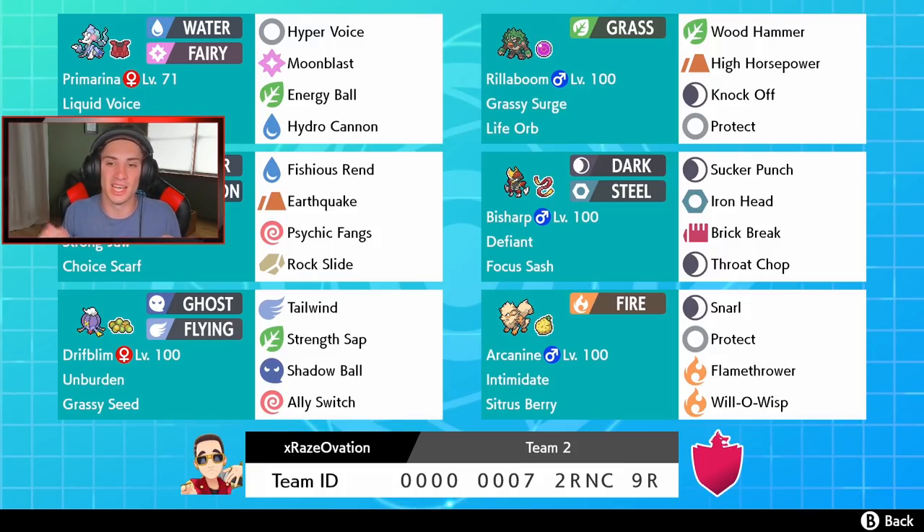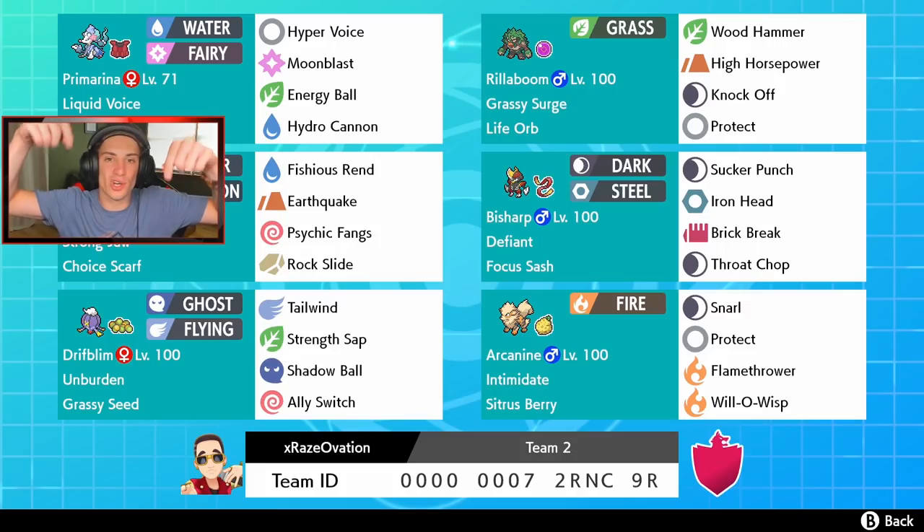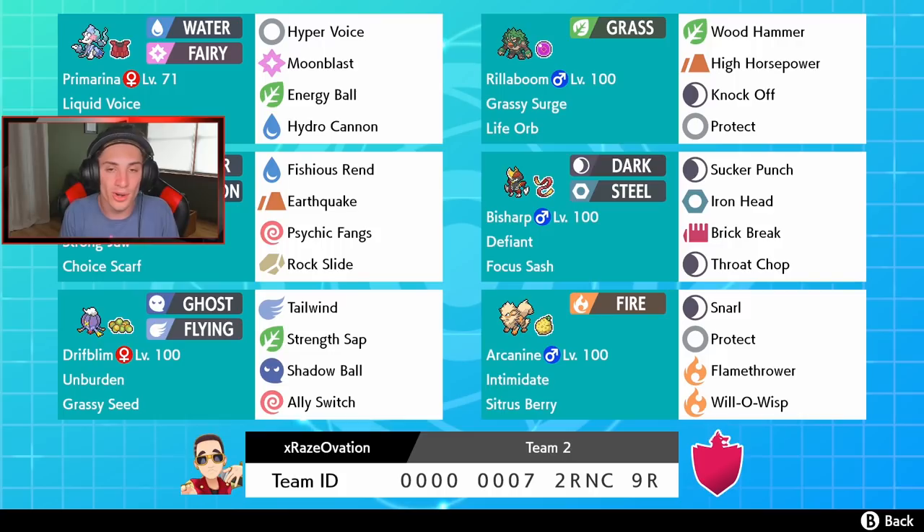We also have Bisharp and Arcanine who are going to be awesome. Bisharp is a nice Defiant Pokemon since Intimidate is pretty prevalent in the meta right now. It has Sucker Punch, Iron Head, Brick Break, and Throat Chop. Then the Arcanine — you guys know Jeans loves that moveset — we can control so much by lowering special attack or physical attack with those Willow Whips. If you want to try out the team, the rental code is at the bottom of the screen.